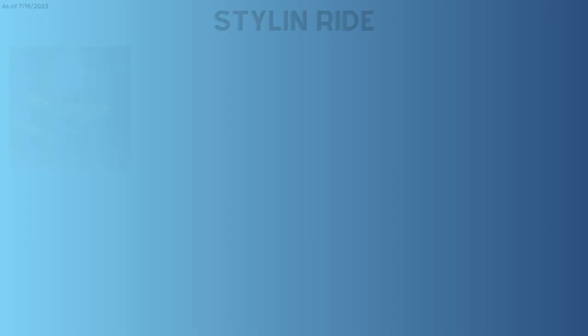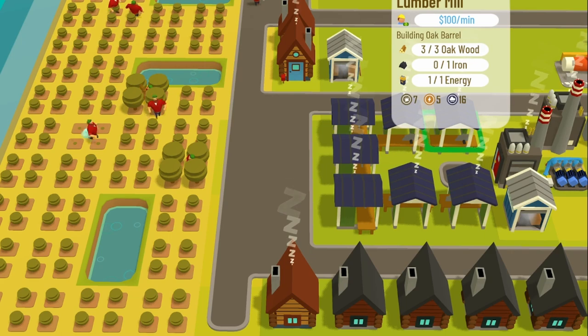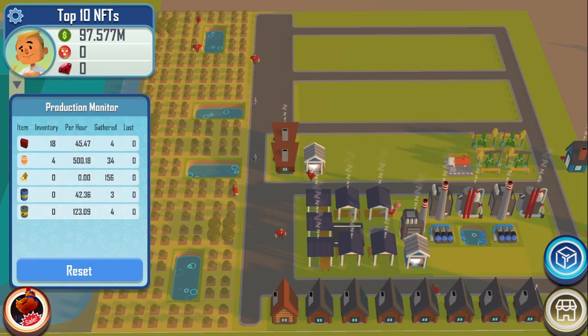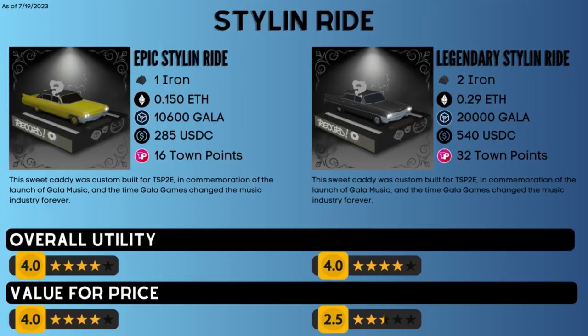Number 10 on this list is the Stylin Ride, which is one of the most expensive NFTs on this list. It comes in two rarities: Epic and Legendary. The Epic provides one passive iron and the Legendary provides two passive iron. The passive iron can be used with lumber mills to craft oak barrels without needing to craft the iron, since it is provided passively. This unlocks the ability to do a very powerful rush known as the Oak Barrel Rush, which can earn you lots of money near the beginning. The Epic Stylin Ride goes for about $285 on OpenSea and the Legendary goes for about $540.